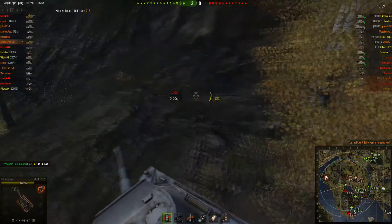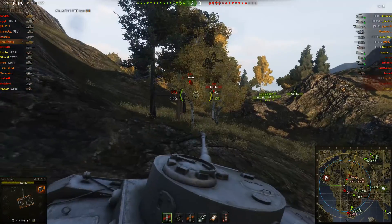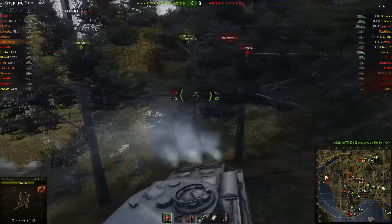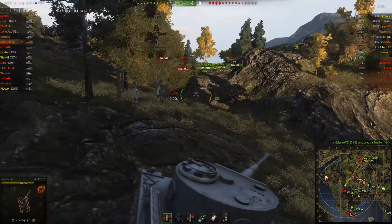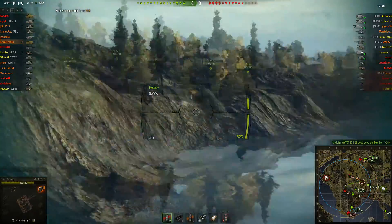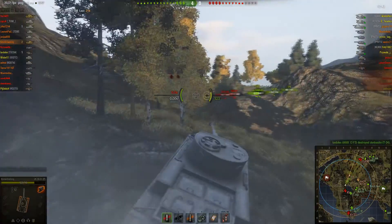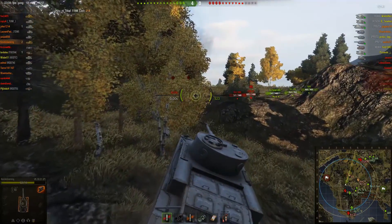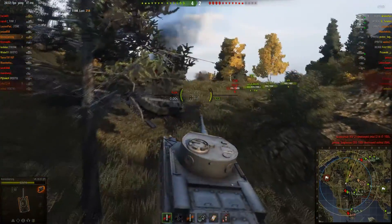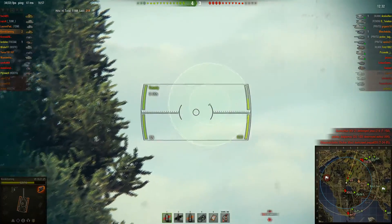These guys are coming up on my flank, so I'm going to get into a more defensible position. Ryan notices this and puts a heavy shot into the T34. I then think I'll go and finish him off, but the T34 gets done in by the artillery. The artillery were really on point this game — a major advantage to our team. The KV is being looked after by the T150, so I'm going to come up and have a look for this M4 Sherman that's gone missing.